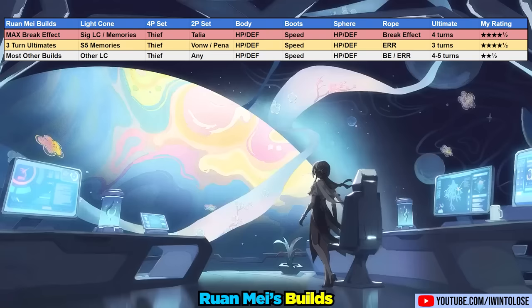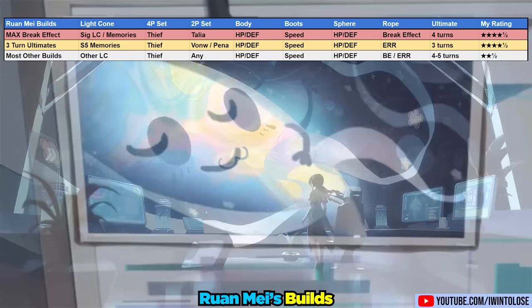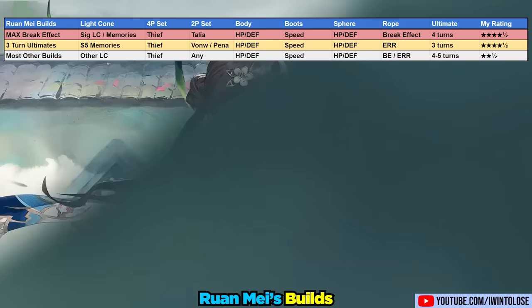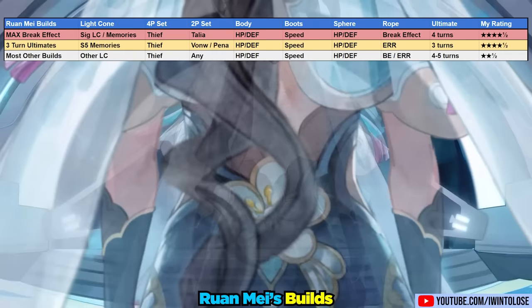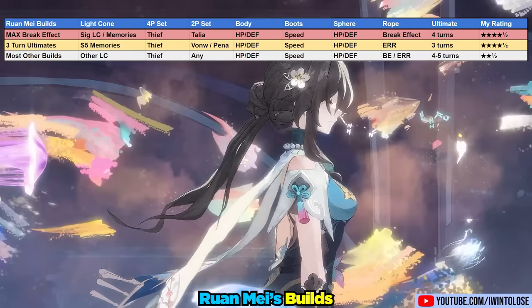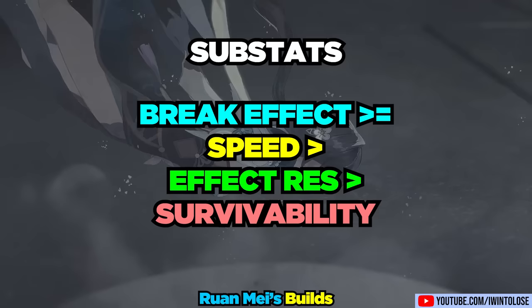The final build is not as recommended — if you don't have her signature light cone, Super Imposition 5 Memories of the Past, or Super Imposition 5 Cogs, just build her with whatever you have. I do recommend the Thieves set and perhaps Talia. You still want to target 180 break effect. The issue with other light cones is you'll either struggle with break effect or obtaining four-turn ultimates, often getting five-turn ultimates instead. For substats: go for break effect, enough speed to be plus 11-12 on your DPS characters unless you're using the Von Wax, and effect res and survivability stats.